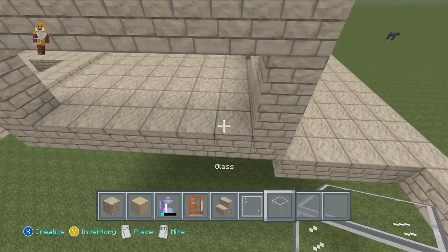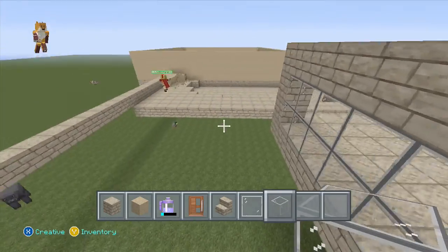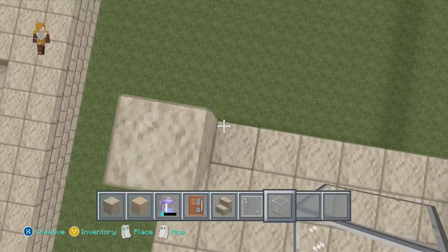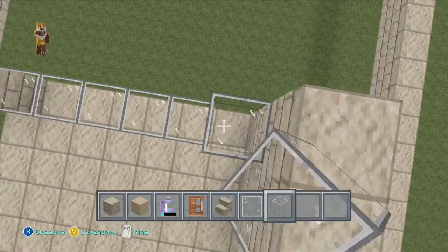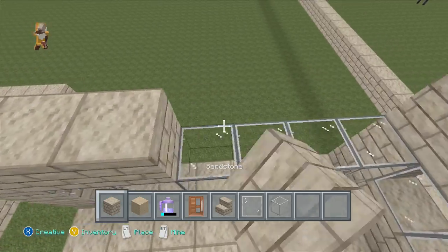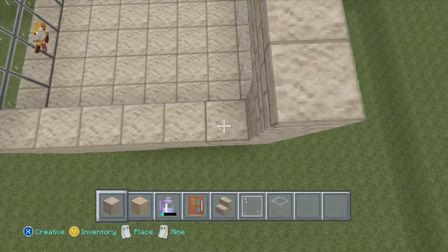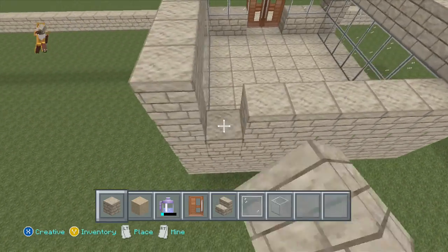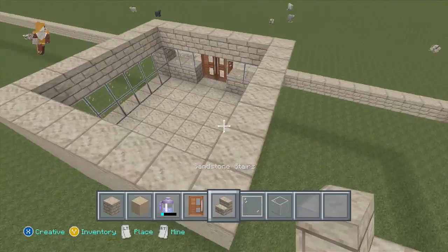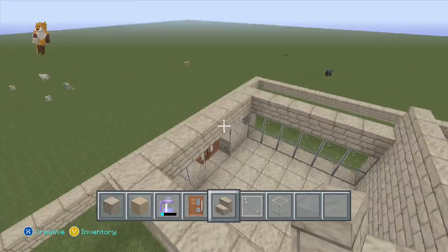Okay, we'll add some windows here. I'm just trying to plan out the design — this looks like a right house. Come down here, bring the glass over, then add our sandstone on top. For the back we'll just do a wall — we don't want too many windows in it.